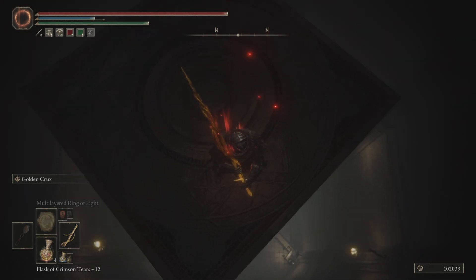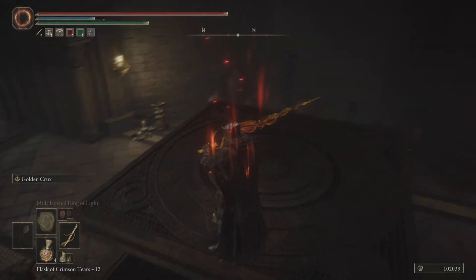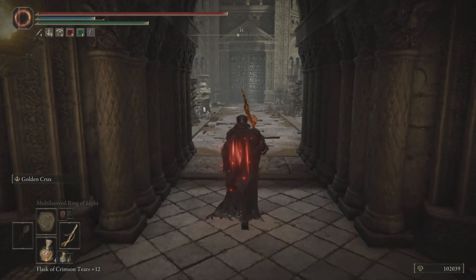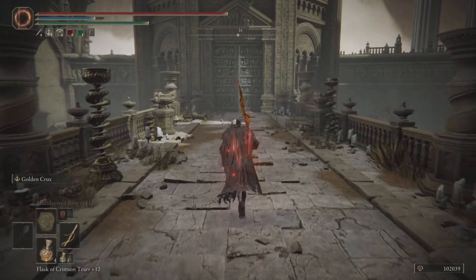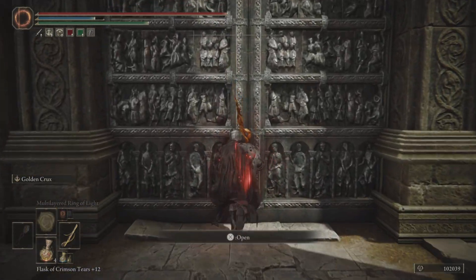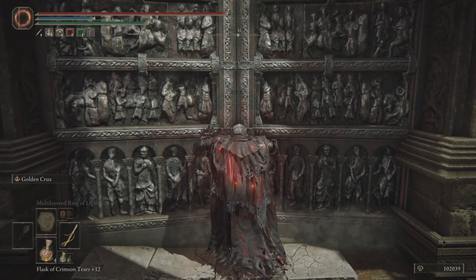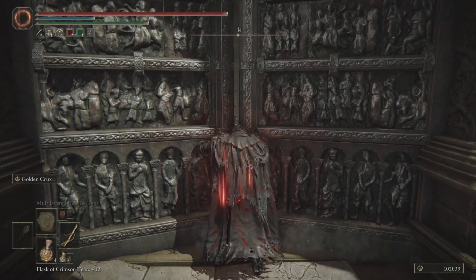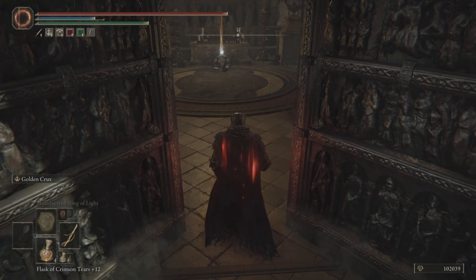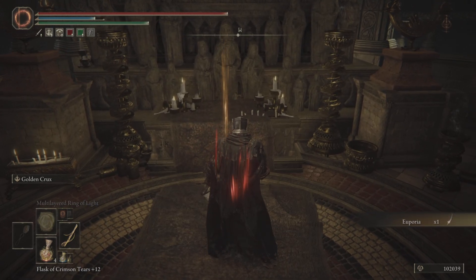Almost there though. Nothing in here — I'm going to head straight out. In that room is going to be the Euphoria Twin Blade — it's what we're here for. Boy, are they proud of it; they really hid it. So it's not too hard to find — this is like a long path. This weapon's really unique in how it works, especially with the ash.